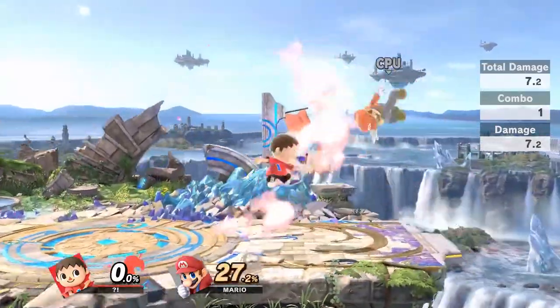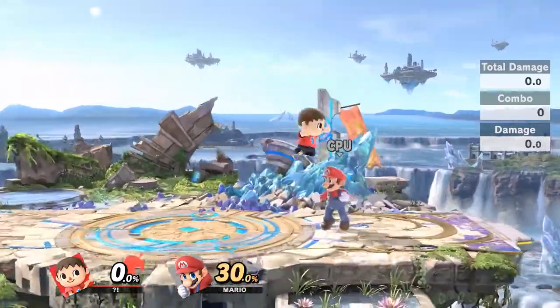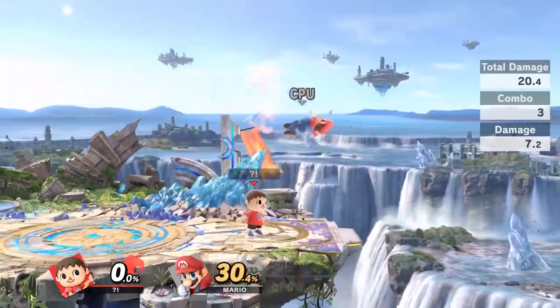Down Throw combos into Forward Air. Falling Up Air will combo into itself, and it will also combo into Neutral Air, Up Tilt, and Up Smash.